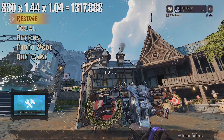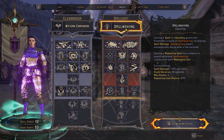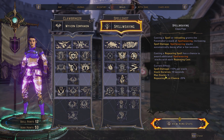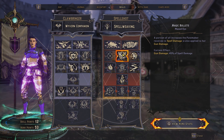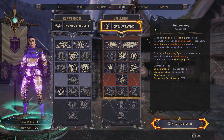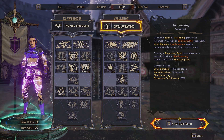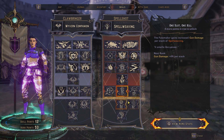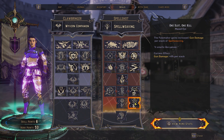After getting five stacks we see 1318 damage on screen. We'll skip High Thread Count — it just adds three more Spell Weaving stacks (up to eight), which you'd apply the same way by adjusting the stack count in the formula.